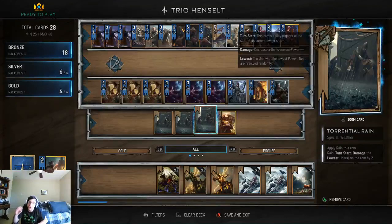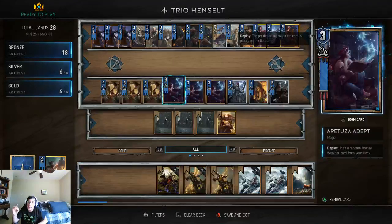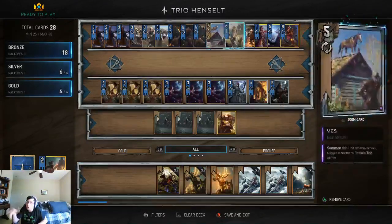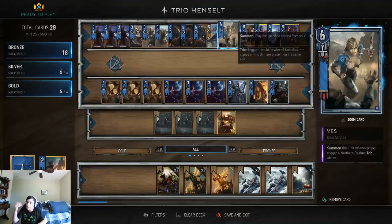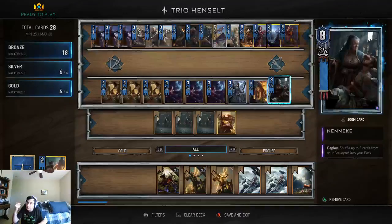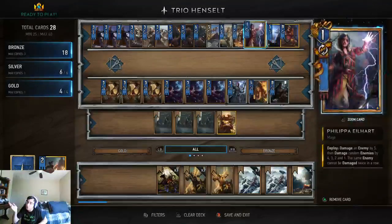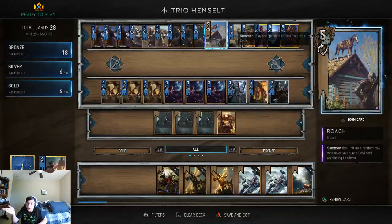Now there are ways to counter it. If your opponent kills the Adept — and there are a lot of cards that do it, like the Brokvar Art Hunter or other removal cards like Lacerate — that's one route. There are also cards you don't want in your hand like Vess or Roach; you'll often put them back into your deck with Neneke.